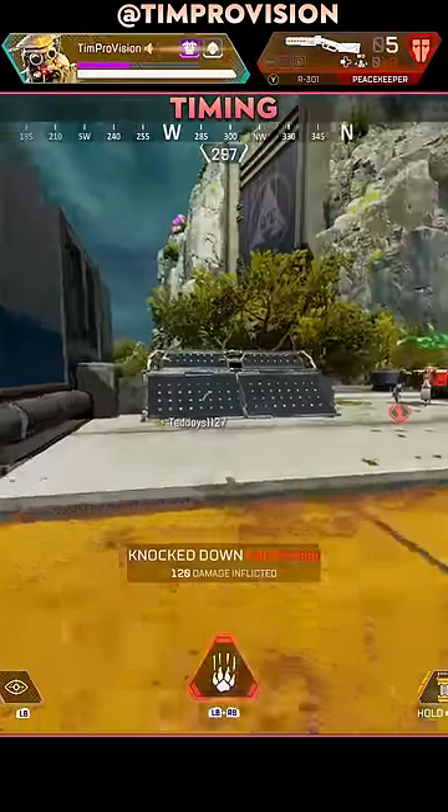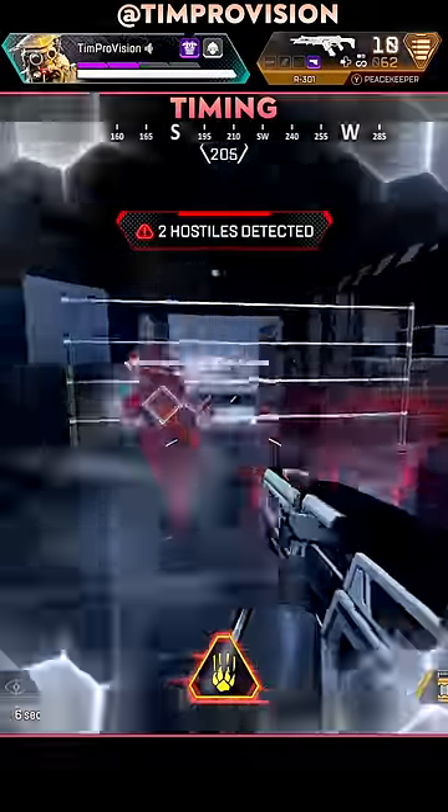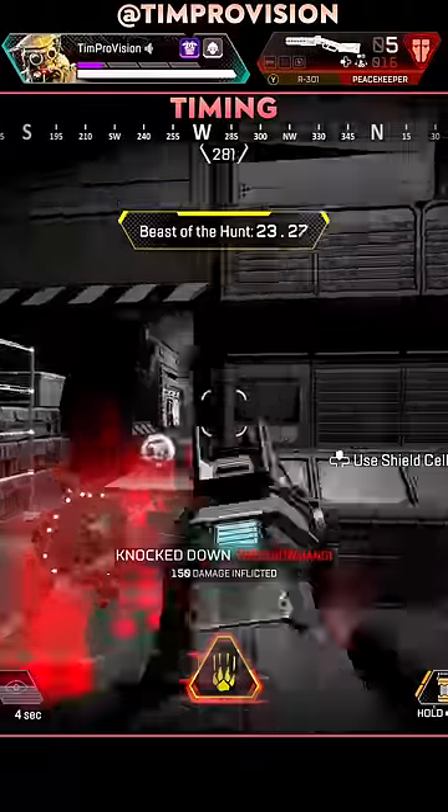For Bloodhound, playing off their scans is the most important skill to build. Waiting till you can actually make a play off a scan is a massive way to really catch enemies off guard.